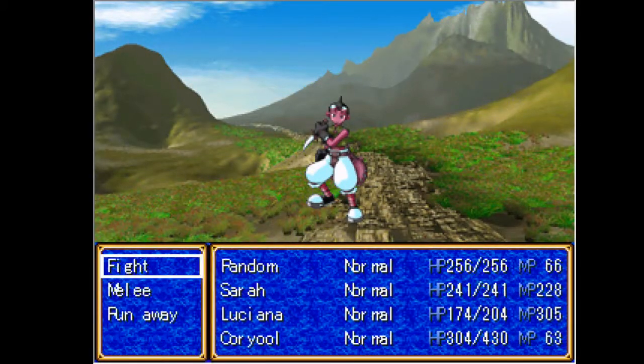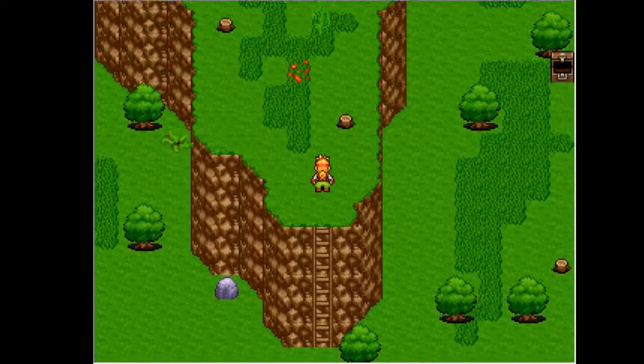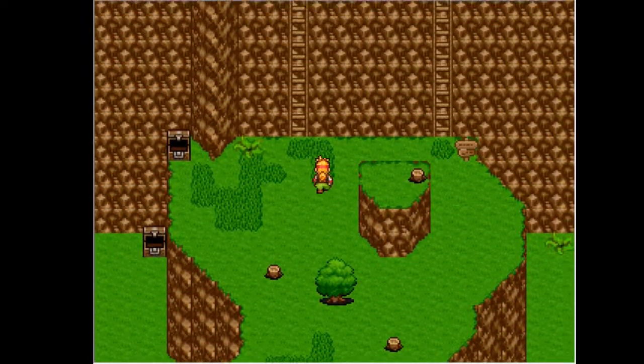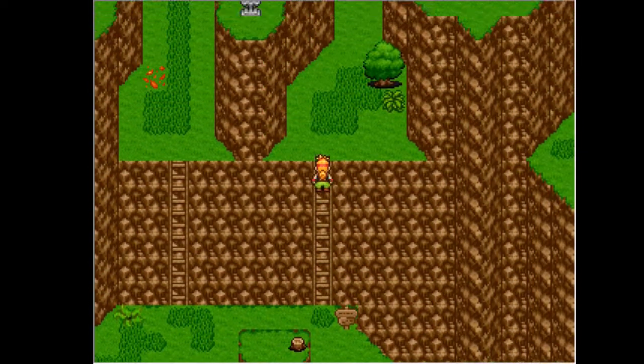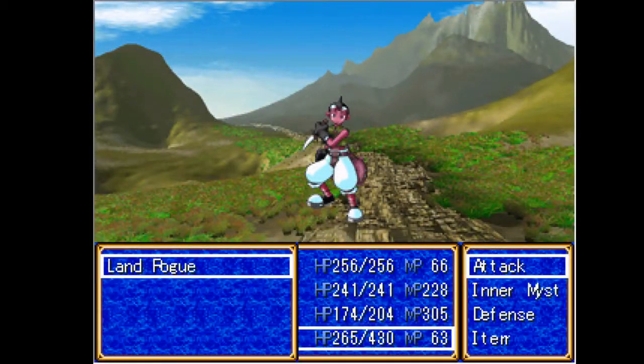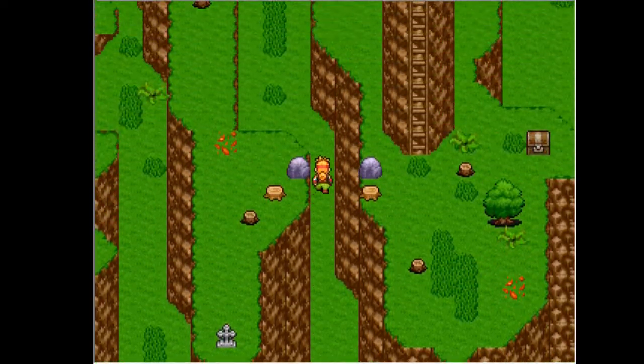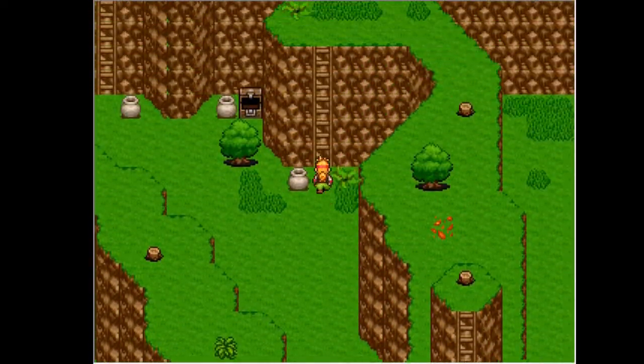Now as I said, this entire dungeon is not really the most elaborate dungeon there is. You just gotta go north and then you'll be there. Because right now we're just going to aim to finish it. It's a sad day when killing something goes faster than running away from it. Why is this land rogue single encounter even a thing?